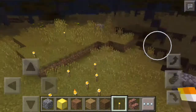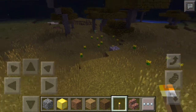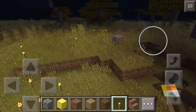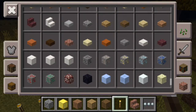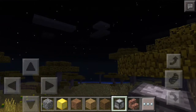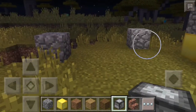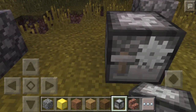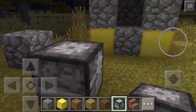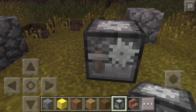Did you know in MCPE they had a thing called the Stone Cutter? It was something you could use to craft stone-like materials, but in 0.13 they removed it from the game. You can still find it in the creative mode inventory for decoration — look, it's still in creative mode — but you can't get it in survival anymore. Rest in peace, Stone Cutter.